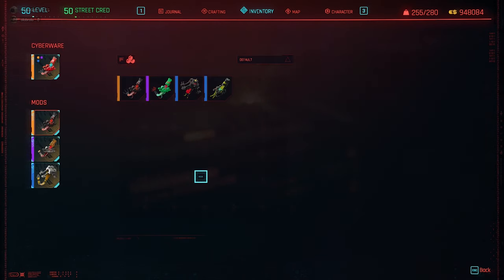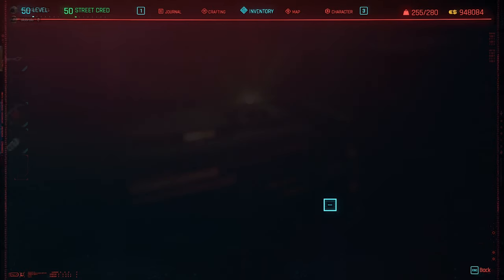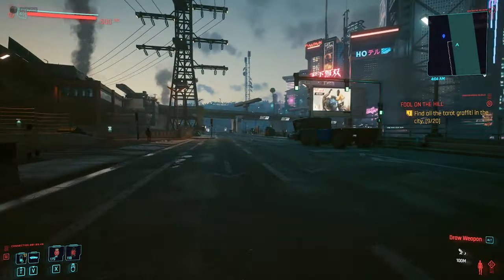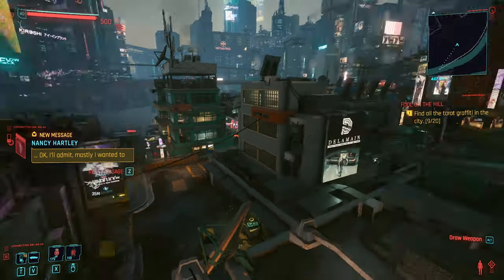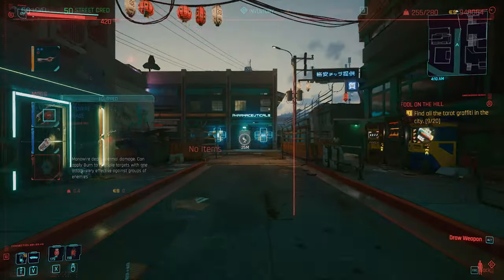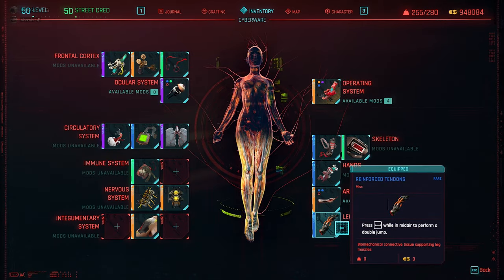A mod gives 50% more crit damage, and of course the monowire itself is the core of the build. I have the legendary version, and I'll show you where to get it for free — do not spend 100k. It's behind a garage in the middle of the city. You can get it very early on, which is a huge advantage. It has a chance to burn enemies, keeping them distracted. There's also 10% more crit damage from a mod. Last, a double jump gives you completely different approach options.